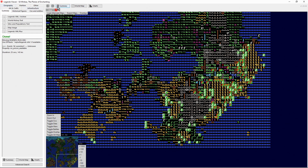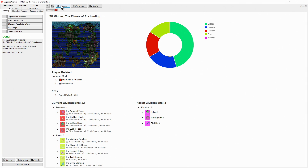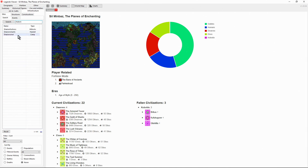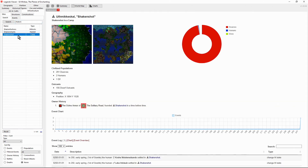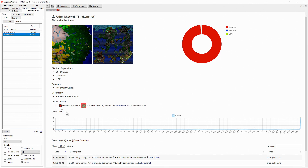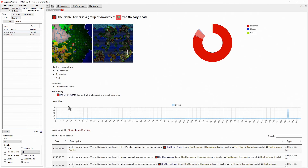Now, let's see what kind of story we can find. Normally when you're looking for a story, you'd either start with something related to you or maybe a historical figure. We looked at Painted Road in Episode 2 of Three Cities, so maybe this time we'll have a look at Shaken Shot — the camp where the adventurers started. It's a camp in a jungle, mostly dwarves, and there's not a lot of information about it. It's owned by the Ochre Army — that's the government — and it's part of Solitary Road.